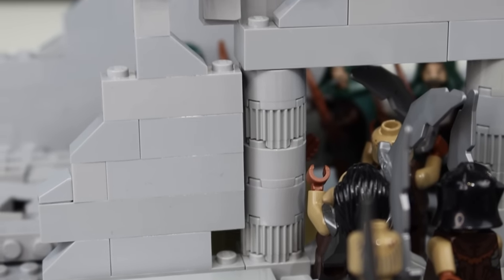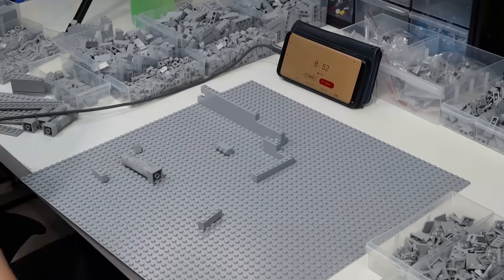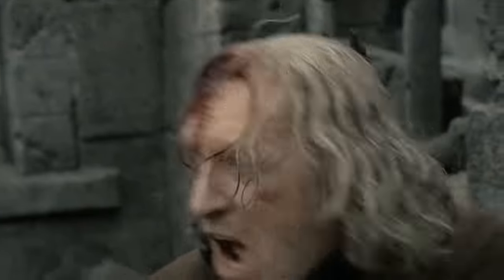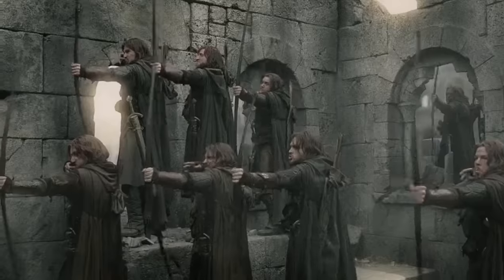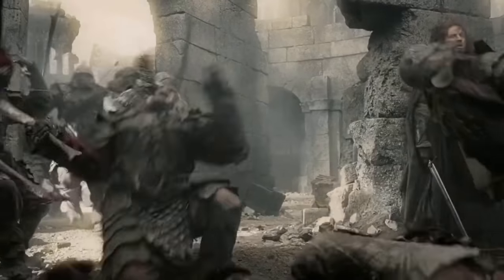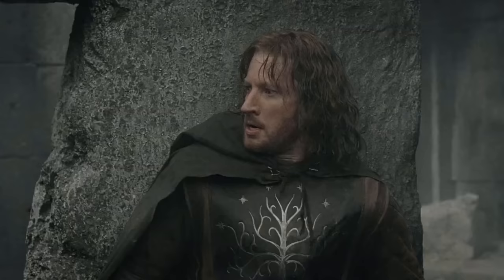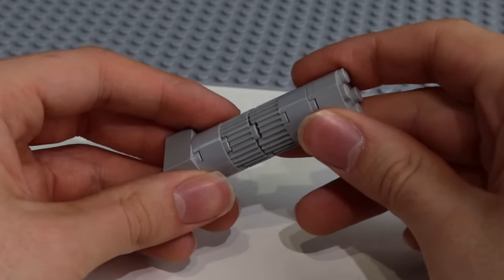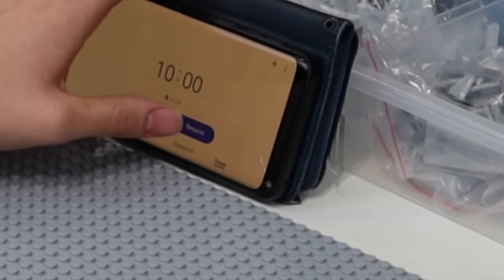Next up is the 10-minute building challenge. For this one I will be building something bigger and hopefully more detailed — specifically I want to recreate the scene where Faramir is running from the orcs and his company shoots them down. I thought it would be something iconic. This time I will recreate a wall piece and also add some pillars you could see within Ischilioth. Let's start this challenge.